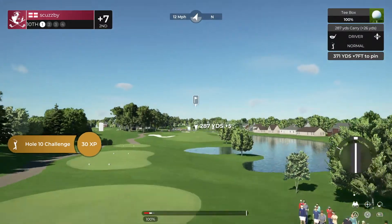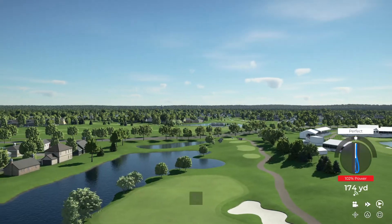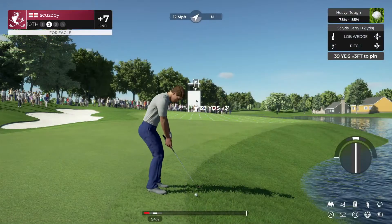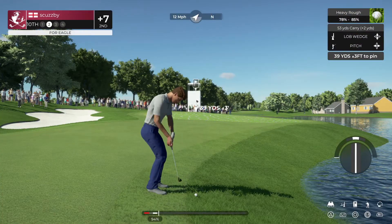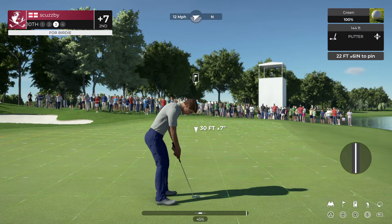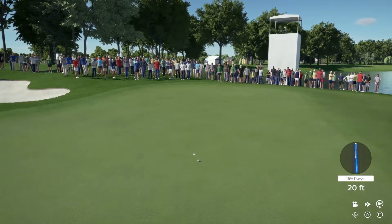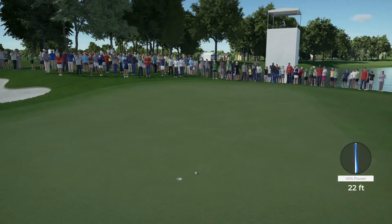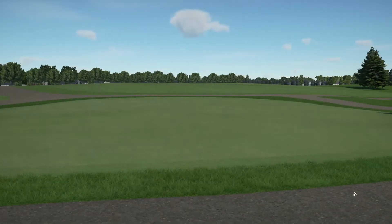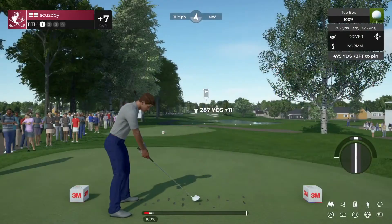Let's see if you can use the tailwind on this hole. Alright, second shot on the tenth. Perfect — staring down a birdie putt here. Good weight. Give this one a tap and we will mosey on our way. Let's see what the scorecard says — that'll keep you at seven over for the round. Here comes the eleventh hole.